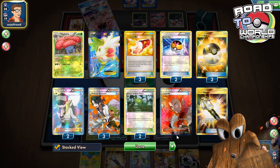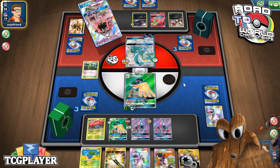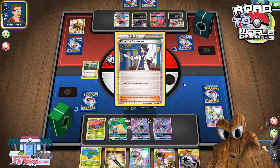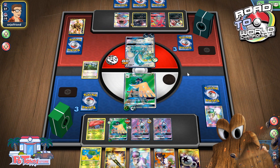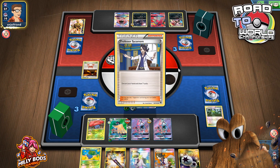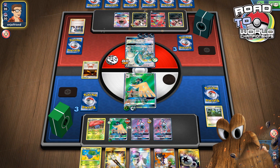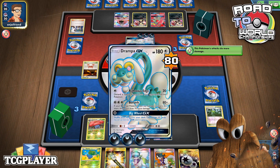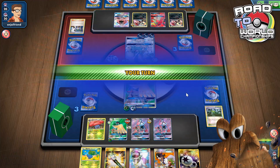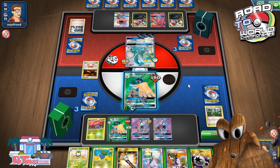We can set up another Baltham if we find the Revitalizer, which I do have available. He grabs Sycamore as expected. I wonder if he's playing the list he played at the tournament. We moved our stadium — not a big deal. That damage on my part was dumb. Well, I guess it tempts him to not go for the Righteous Edge — and he just goes for the Berserk. So maybe that was a mistake on my part.